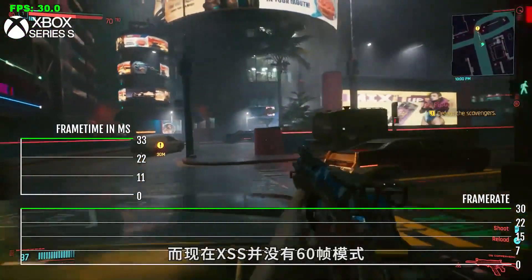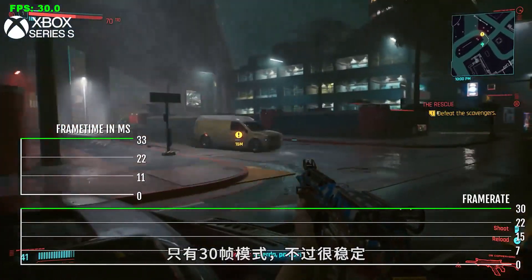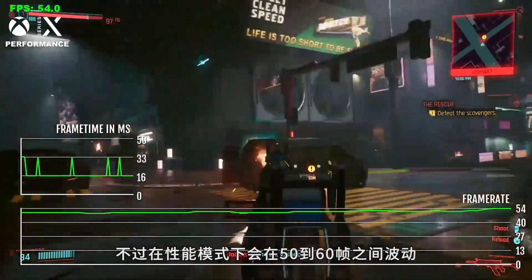It does not have a 60 FPS mode at this time—only the 30 FPS mode on the Series S, and it stays there locked. The Xbox Series X handles 30 FPS just fine. It will fluctuate between 50 and 60 FPS on performance mode where you're trying to keep that locked 60.